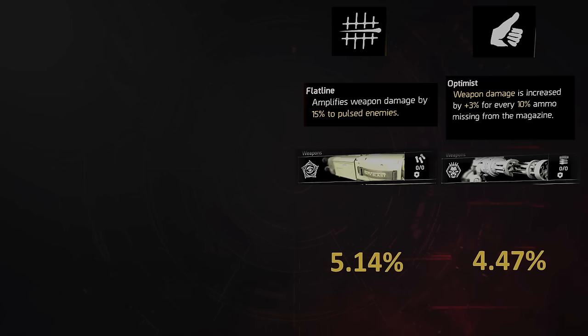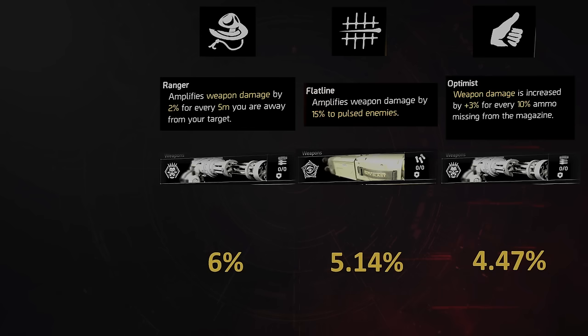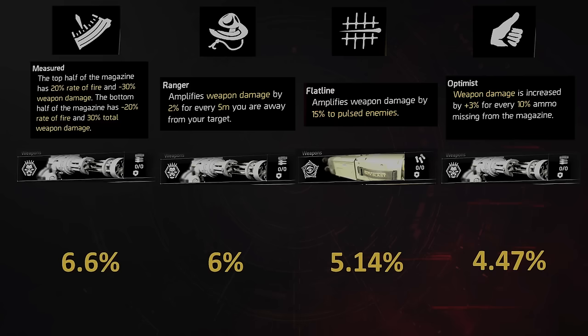The final standings: in last place was Optimist, second last was Flatline, in second place was Ranger — that's right, we were still covering that one. Ranger is a straight 6% amplified damage averaging 15 metres engagement. And coming in at number one was Measured with an average delivery of 6.6% additional damage. Measured will lose some of this advantage if you're spending a large amount of time at full stacks of everything — but if you're spending more than 4 magazines on a single heroic wave, you have bigger problems than talent selection.